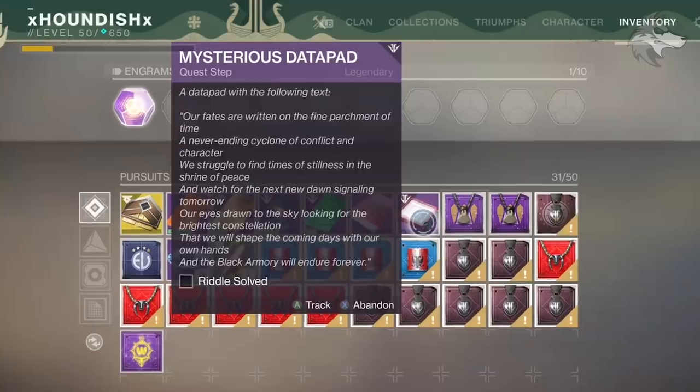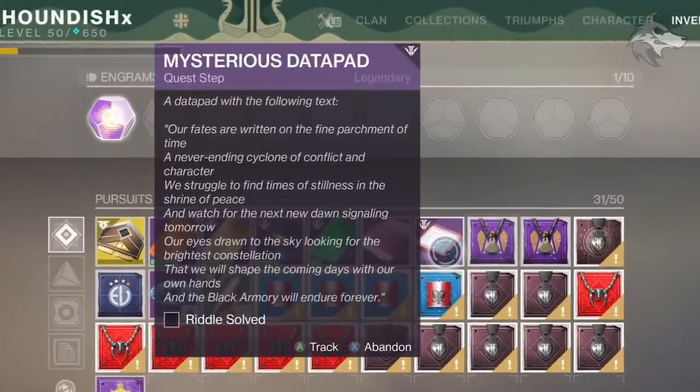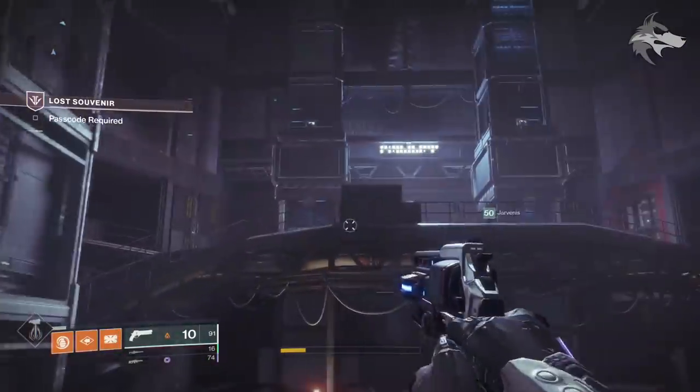The datapad actually comes with a riddle initially: 'Our fates are written on the fine parchment of time and a never-ending cyclone of conflict and character.' You can see the rest of that description on screen, but it's a riddle that will need to be solved. To do this we will have to head back to Niobe Labs in the European Dead Zone.